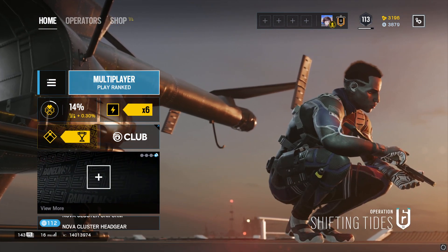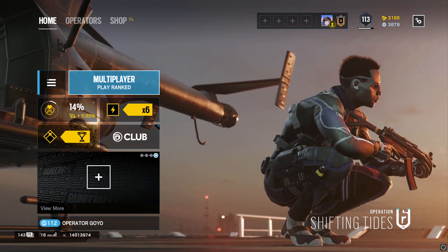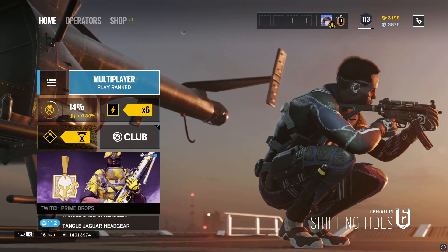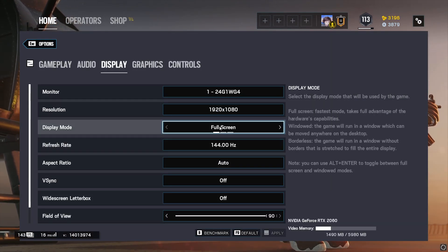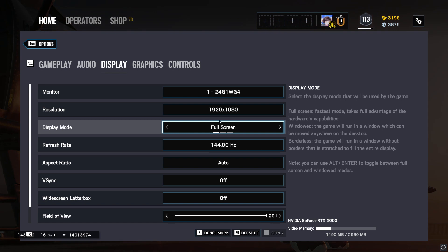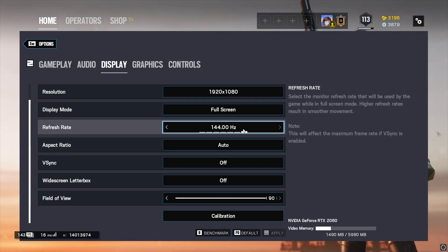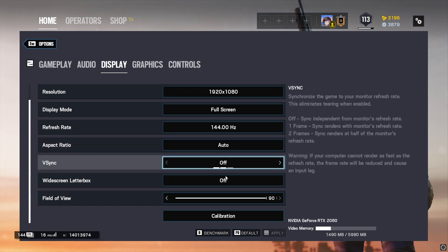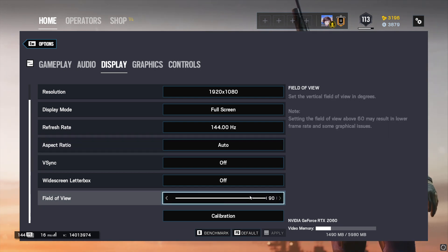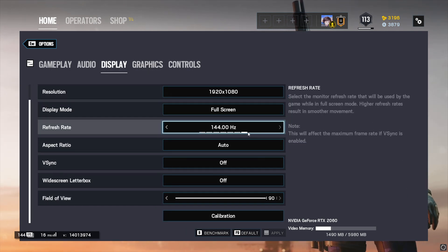So first, let's start off with the main thing — this is going to help you guys the most. Go into Settings, then go into Display. First, make sure this is set to full screen. Set the resolution to whatever you want, cap it at your desired frame rate, and then make this auto. Field of view doesn't matter.